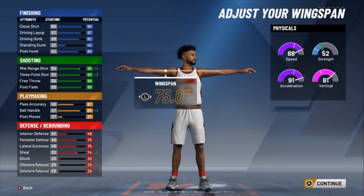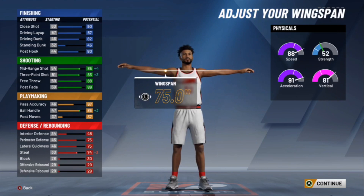Here are the attributes you get: an 85 Mid-Range and an 85 Three-Pointer. Look at your Ball Handling — you might think it's just one point away from speed boosting, but with the Floor General badge, all you have to do is play with somebody that has Floor General at least Silver and you'll be able to speed boost off the jump. Make sure your teammates have at least Silver Floor General when you're playing with them.